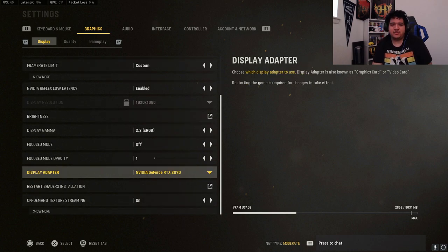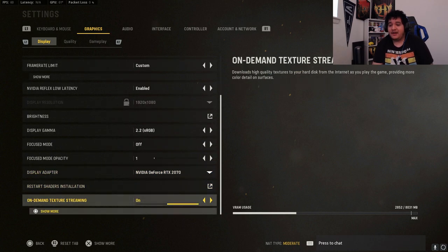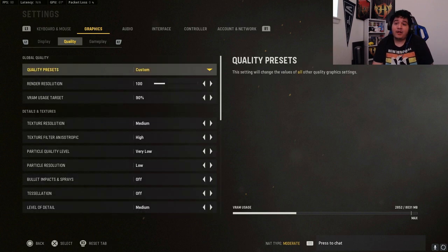Best display gamma leave at 2.2. Focus mode off, focus mode opacity at 1. Your display adapter should be set to whatever your graphics card is, and on-demand texture streaming I just have that on. Next up we've got quality settings.